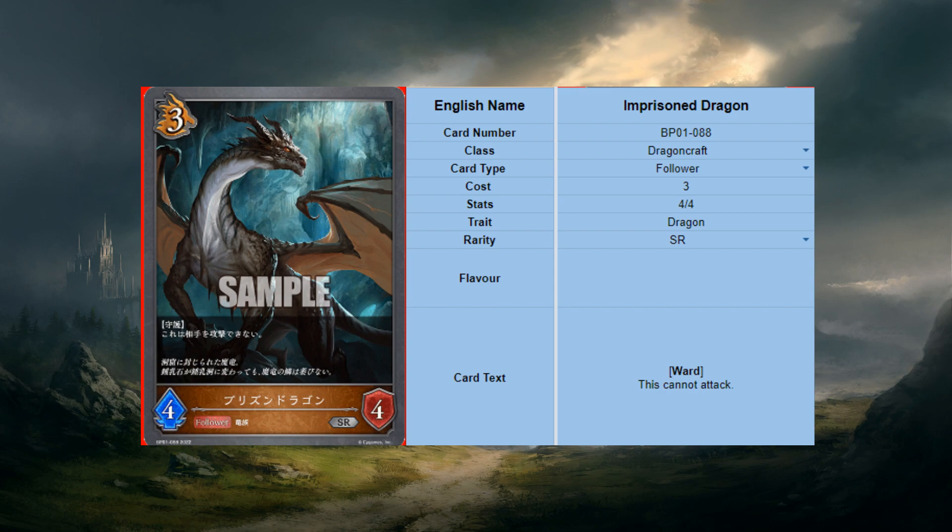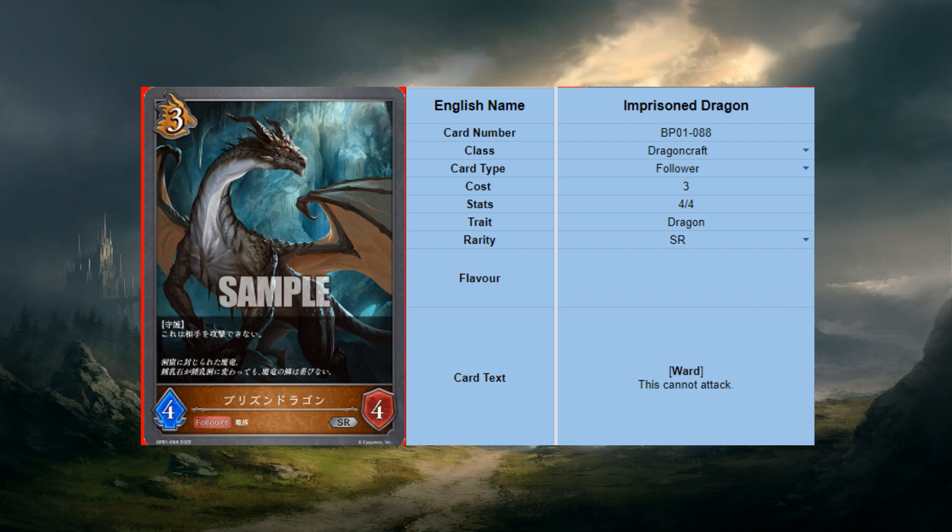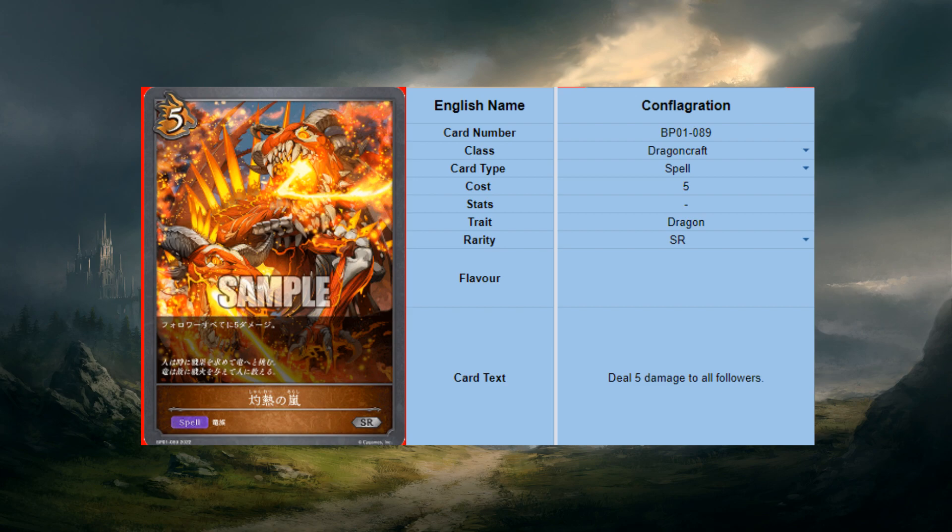Imprison Dragon - 3-drop 4/4 with ward, but it cannot attack. This card is absolute booty cheeks - nothing else to add. Next is Conflagration - a 5-mana spell that deals 5 damage to all followers. Dragon slams three of these when they get tired of aggro. Most Dragon followers live through this, so you just don't care. If your opponent isn't killing your Dragon Knights, this kills them for you.